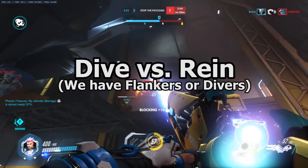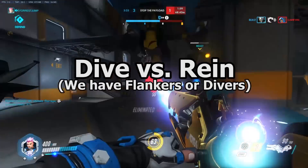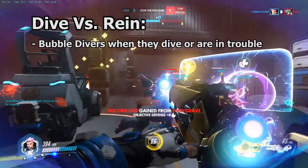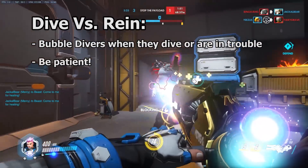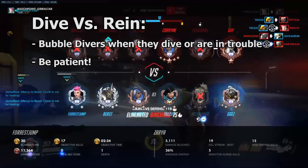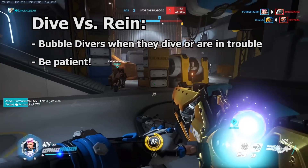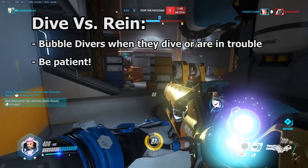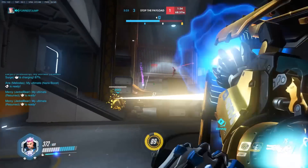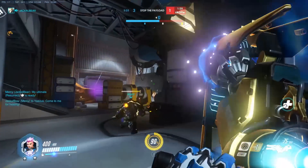In the event that our team has divers or flankers, we pay extra attention to them in order to protect them during their aggression. Use your bubbles when Winstons, Tracers, Genjis, or Pharahs dive into combat or you see that they're in trouble. Exercise patience when bubbling flankers — they are shifty targets on their own and won't always need your barrier just because they're in the enemy's face. Try to save your bubble for a moment where you think they slipped up and are about to take damage. Giving priority to flankers and divers is just an extra focus to keep in mind. All normal bubble protection duties still apply.